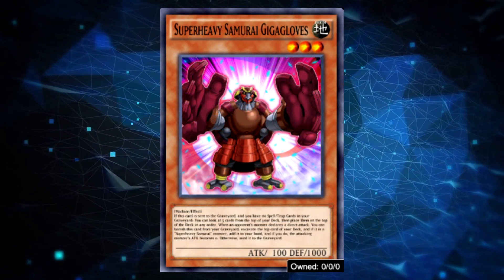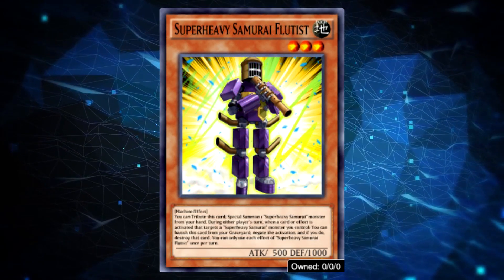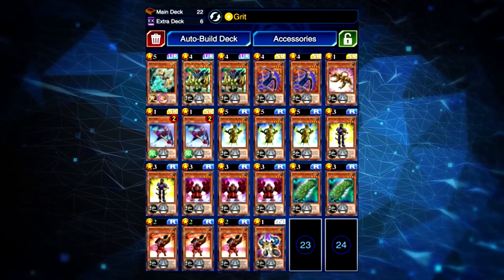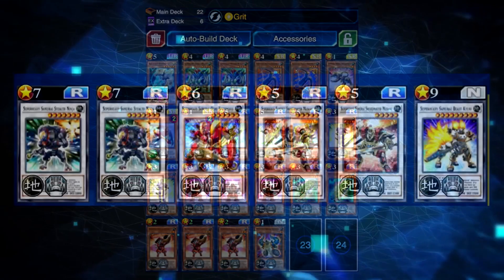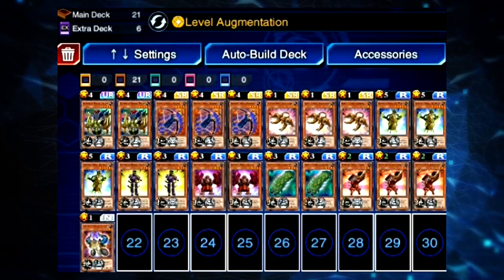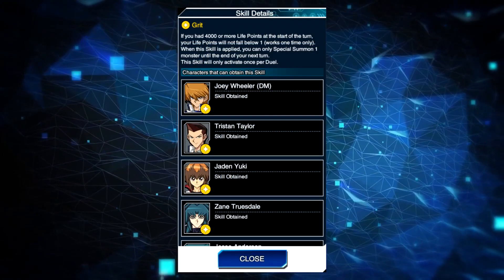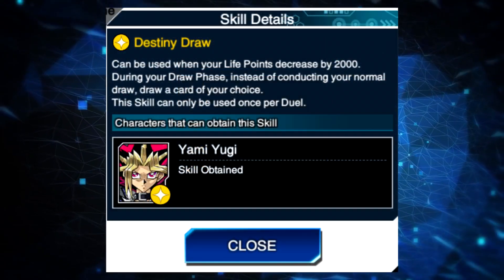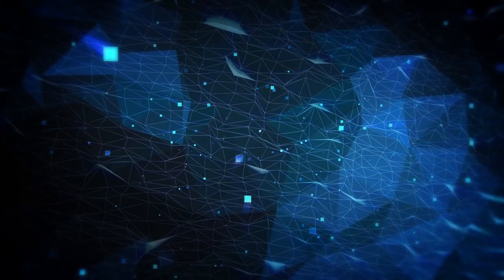Super Heavy Samurai Giga Gloves makes your opponent's monsters' attack stat non-existent, and Flutist protects your Super Heavy Samurai monsters from targeting effects. The deck can struggle finding momentum sometimes and also drawing power, and really important is the fact that you can be OTK'd easily if you don't get your combos going immediately. That's exactly the reason why Grit is the skill preferred even after it's been nerfed. You can also experiment with other skills like Destiny Draw if you think it's better for your specific decklist.